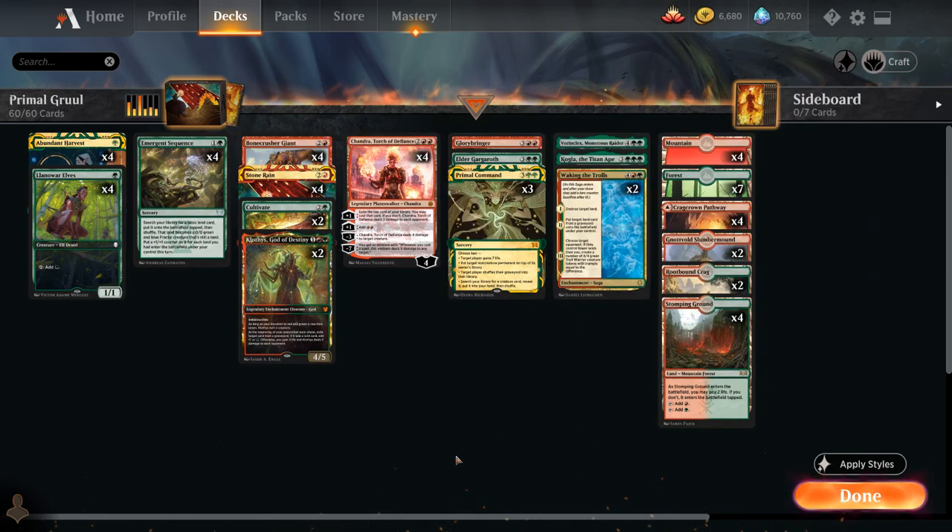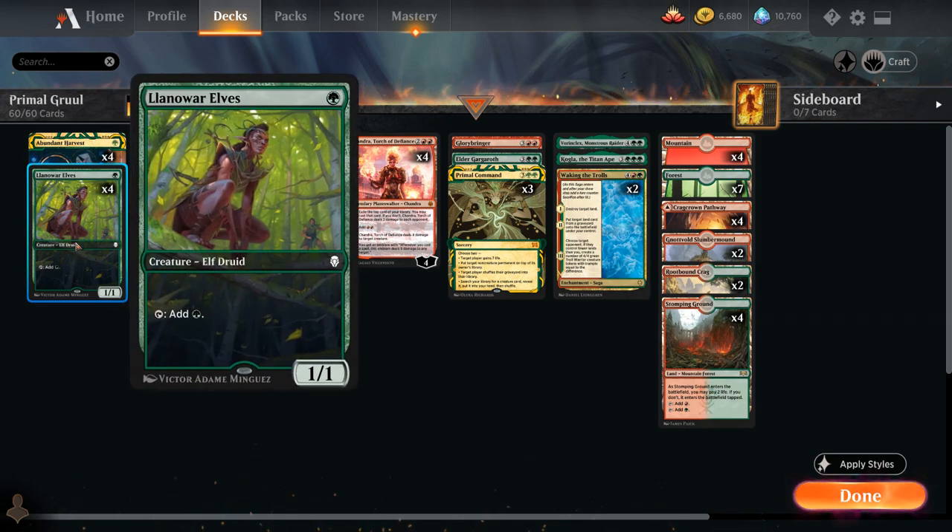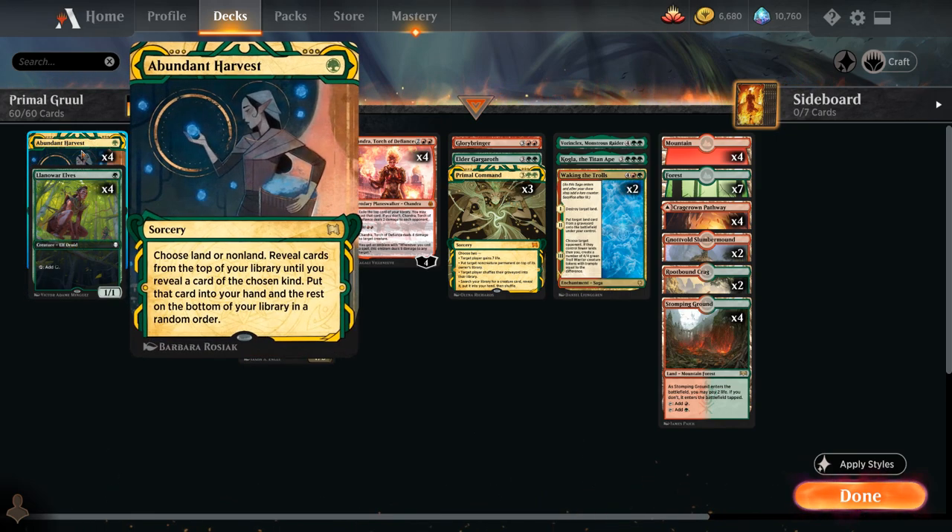At 1 mana we've got some acceleration thanks to Llanowar Elves, setting up a potential turn 2 Stone Rain — especially effective when on the play. We also have the full playset of Abundant Harvest as another Mystical Archive card: a 1-mana sorcery that lets us choose land or non-land, then reveal cards from the top of our library until we reveal a card of the chosen kind and put it into our hand — great for hitting land drops early and finding action spells late.